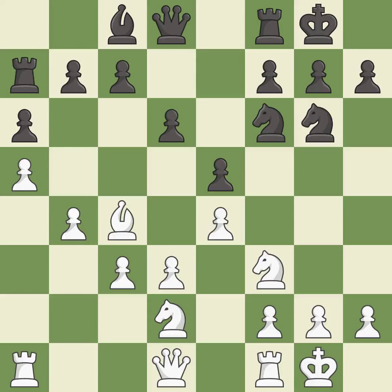Castling gets the king to a safer square, out of the center of the board, while also developing a rook. Castling to the same side of the board as the opponent avoids some of the attacking associated with opposite-side castling — it is best.